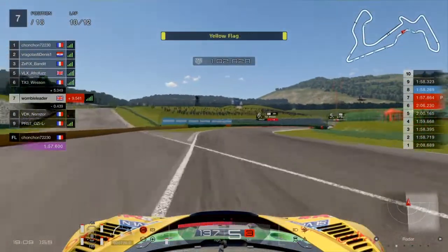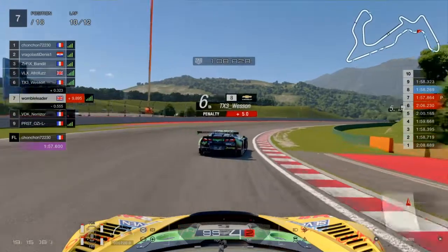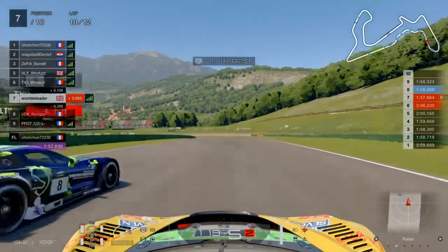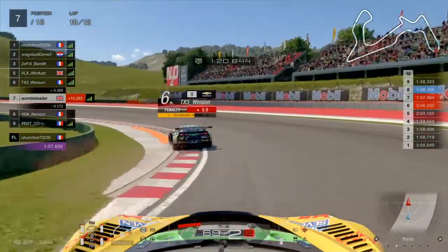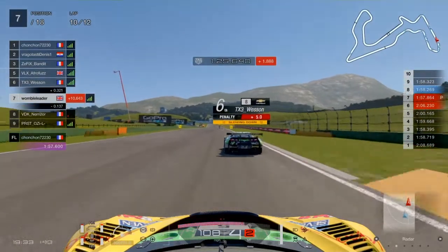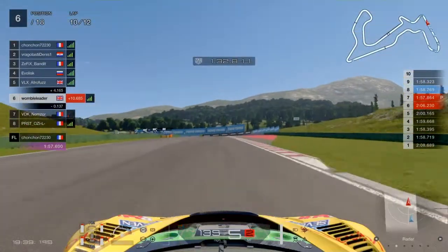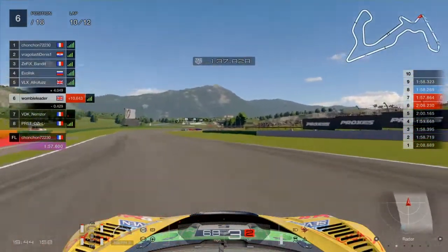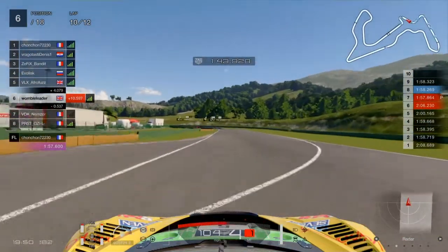We see yellow flags and come into this sequence of corners where there's a car recovering with a 5-second penalty - it's Vesson. That pushes us off a little bit. I'm thinking about going for the move down the outside, but this is a very tricky corner, particularly in an MR car where the back end really wants to step out. No point going for anything too silly - the driver's got a penalty anyway, so we're going to get that position. As the penalty is served, we've still got the close attention of the VDK driver behind us, but as we come into the twisty section we should be able to pull away from the Aston Martin with our much fresher tyres.